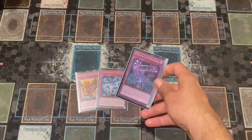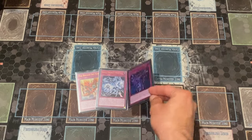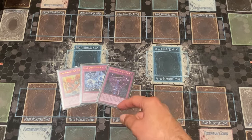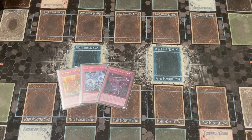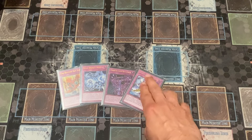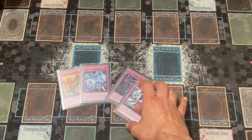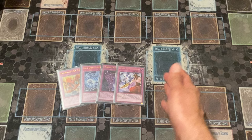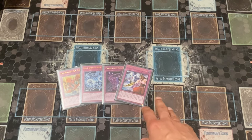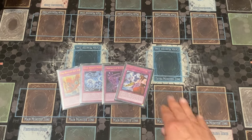One copy of Transaction Rollback — you banish it from the graveyard as cost, target a trap card, and copy its effects. Mainly it's used to copy Revived Sky God's effect and special summon Slifer from the graveyard. One copy of Ghost Meets Girl, a Mayakashi trap card. Using Transaction Rollback to target Ghost Meets Girl means neither player can special summon monsters for the turn. If you've got your board set up you activate Transaction Rollback targeting Ghost Meets Girl, and you might win the duel next turn.